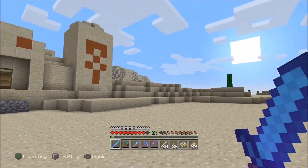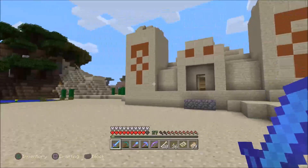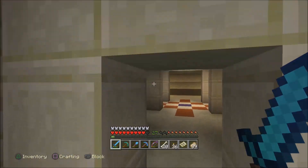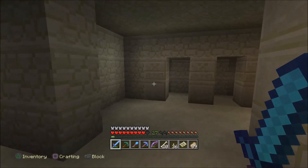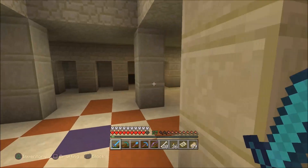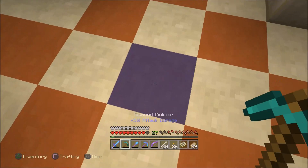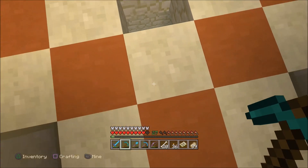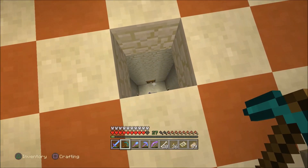I stumbled along in this desert biome and came across this desert temple. It's really cool. Inside it's pretty basic and you're thinking, what's the point of this? Well, there's a blue square right here that leads down into a trap, and you can see there are four treasure chests down there.